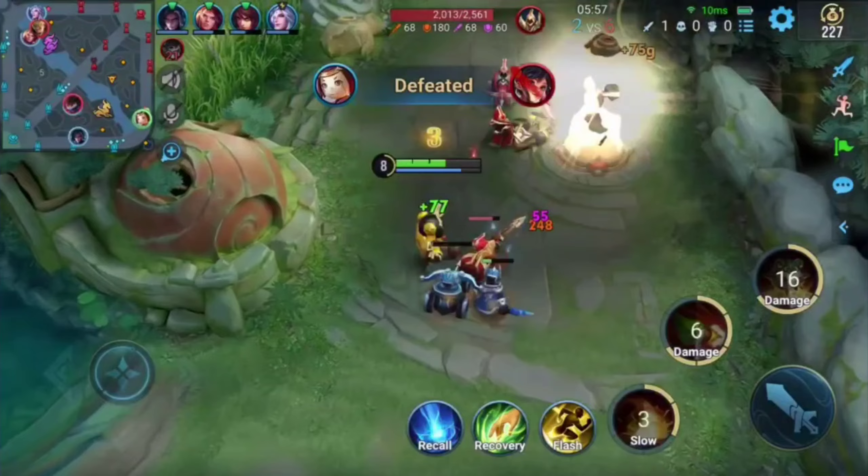Luban No. 7's Skill 2 is his sole crowd control skill. Using the skill launches a rocket that knocks back any enemies right in front of him. Fire the rocket across the entire map to gain vision of the enemy it hits. This skill is also an excellent tool for cleaning up the enemy at long range.